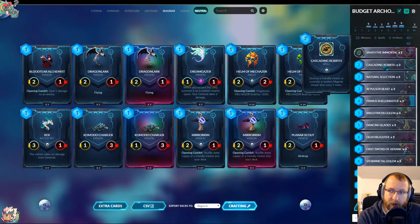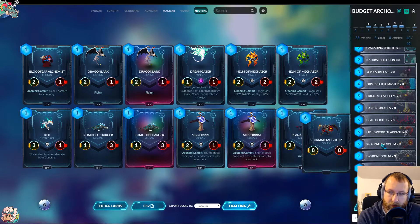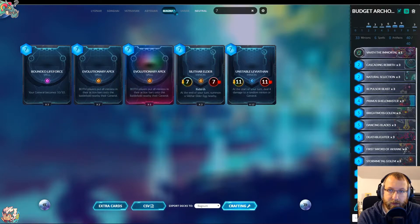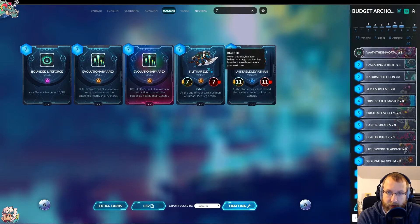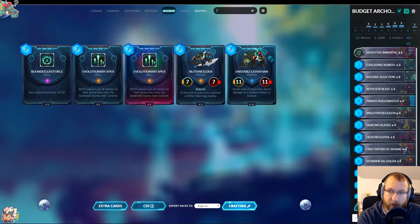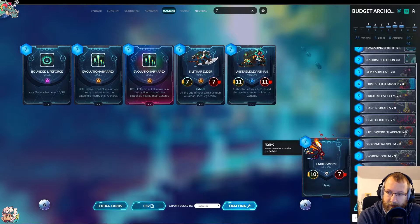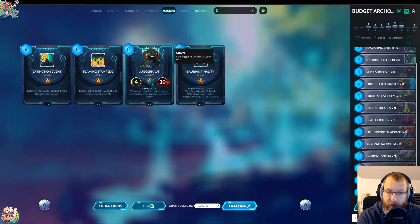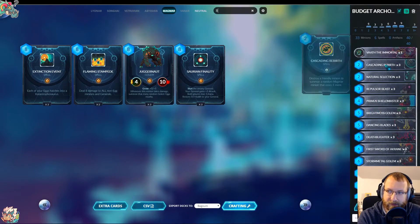I added Cascading Rebirth because it would be fun — imagine Storm Metal Golem attacking all day, then it has only two hit points left and we use Cascading Rebirth. We'd get either Silver Elder, which would be amazing, or Unstable Leviathan, which could be fun too. Or if we have Amber Worm, we'd get a Juggernaut. Spoilers: I didn't draw the card.